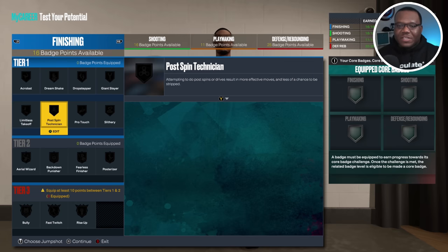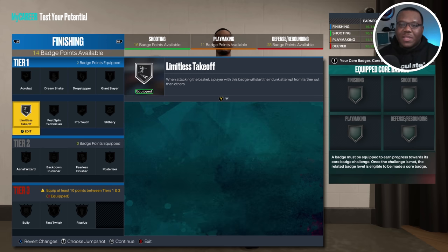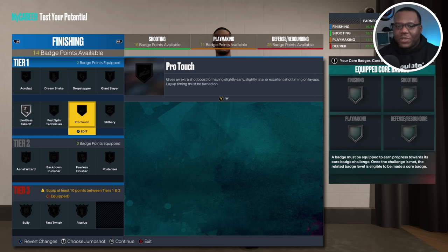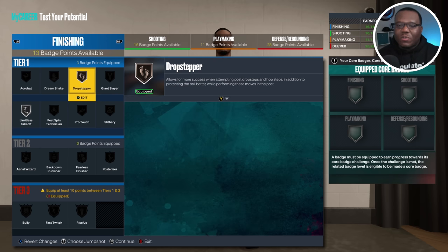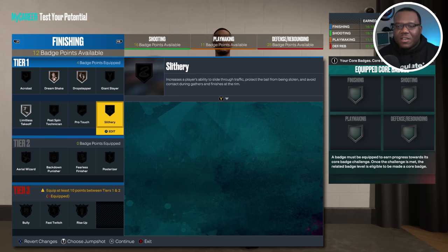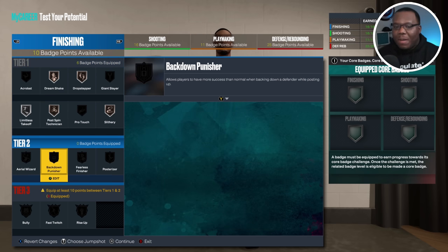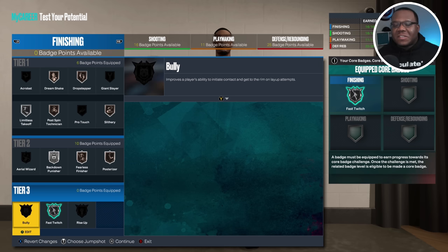Let's test the build and go over the badges. We get slithery and limitless takeoff as tier one finishing badges, so let's invest in those since we'll be in a lot of pick-and-roll situations going to the rim — limitless takeoff will help a lot there. Then of course drop stepper — it's only on bronze but having it at all is a good look. You can also go dream shake, slithery to make things easier, and post spin technician. Fast twitch, rise up, and bully are interchangeable — this is just a template for you.